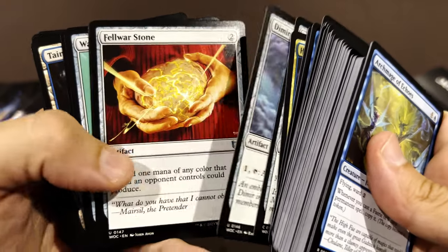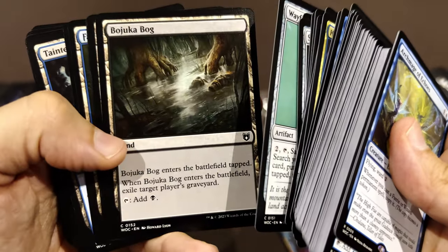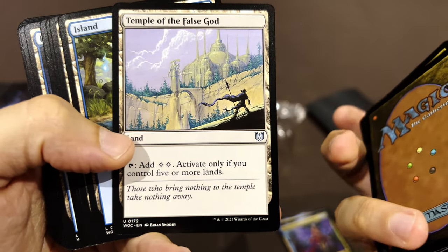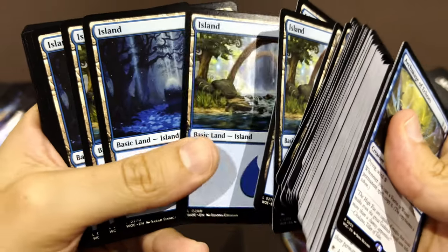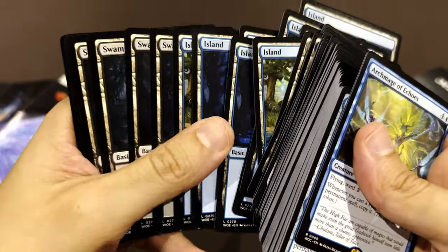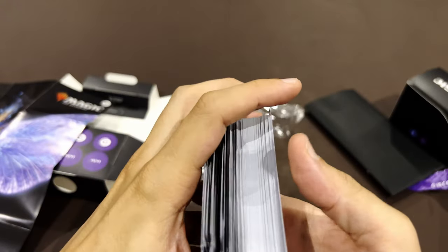Now we're getting to the regular basic lands. Commander Tower is expected, Temple of the False God, basic Islands from Wilds of Eldraine, and Swamps as well. That's the deck!